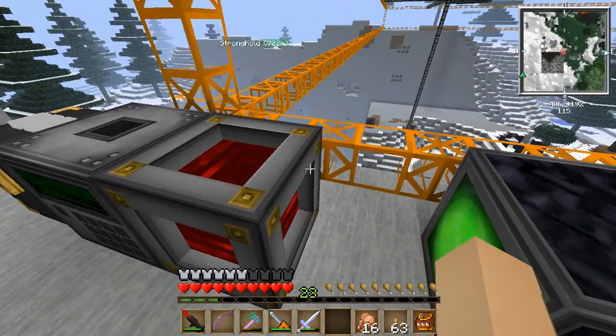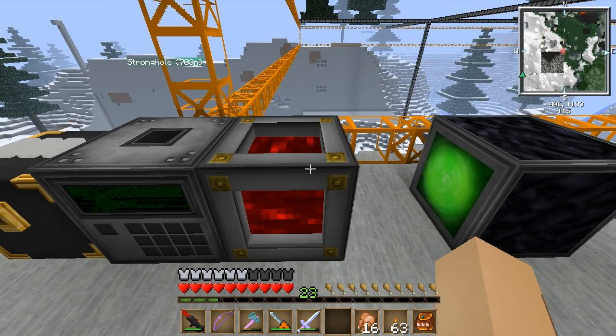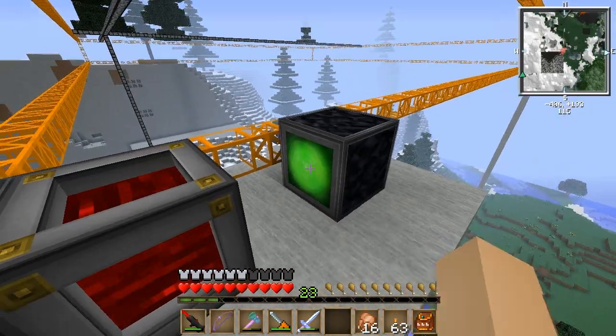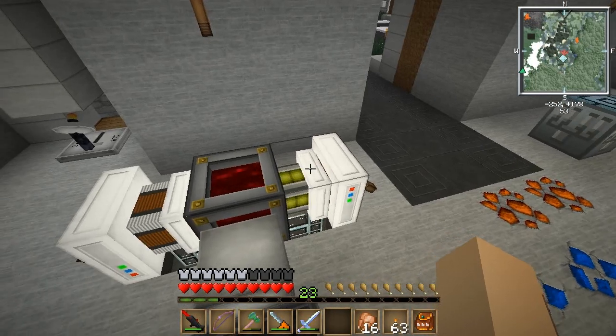But what happens when it actually runs out of power? I came up with this system that automatically will switch this with another filled redstone energy cell. This thing right here is a turtle teleporter. Back at my base, I have a second redstone energy cell being charged by electric engines.